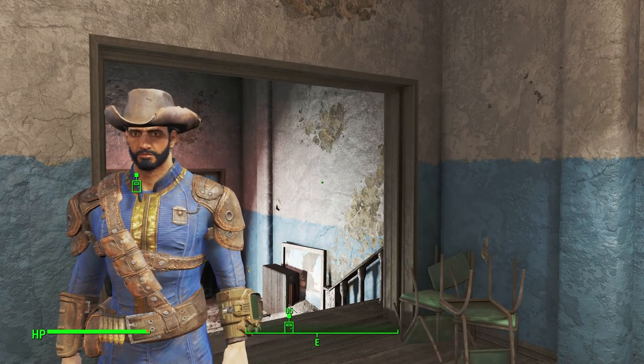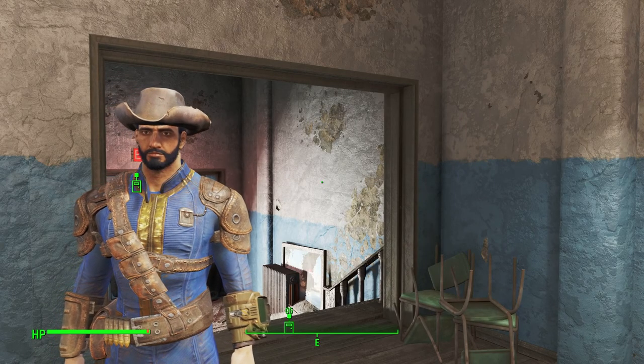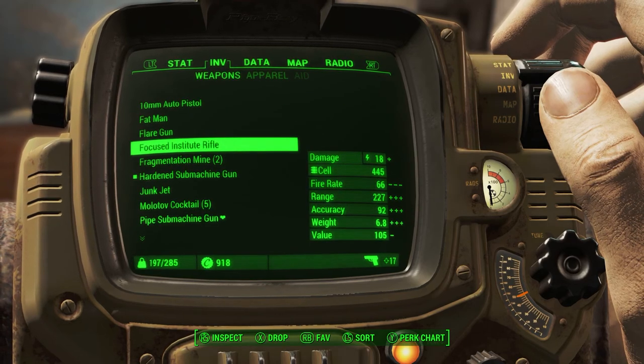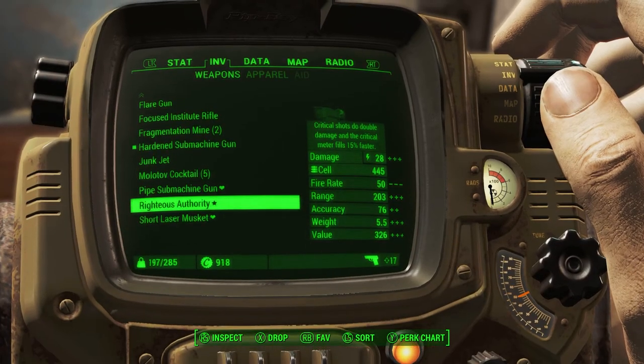Welcome back to another Fallout 4 video. In the last one we got my end game weapon, so the only thing I need to do now is level up some perks to modify it. It's this one right here - the Righteous Authority. Critical shots do double damage and the critical meter fills 15% faster. I want to modify it as an automatic laser rifle, which means Luck is very important for this build.